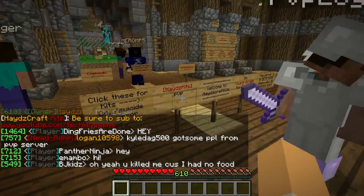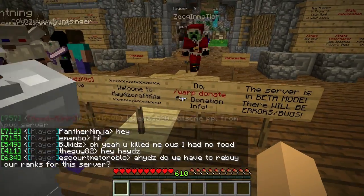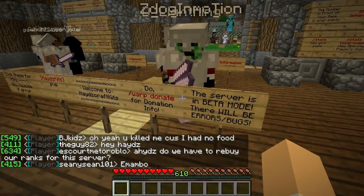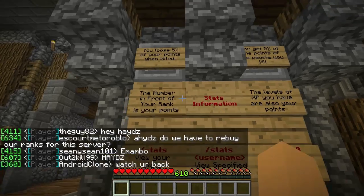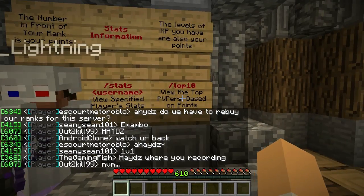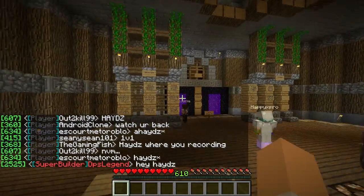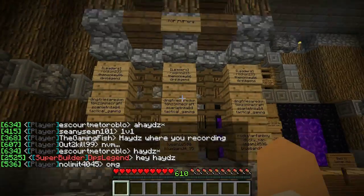When you get onto this server, you'll want to check out all the signs — it makes things way easier for you. There are really simple commands that make everything easy. As you can see here is the stats information — that's the command you can use to see who's leading, the top 10, the stats, and see how many kills you have. As well as the leaderboards over here.